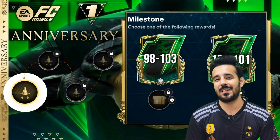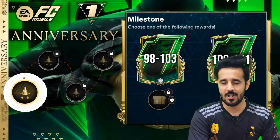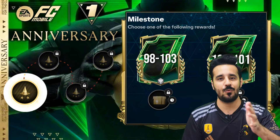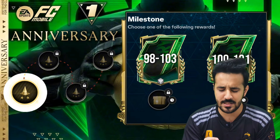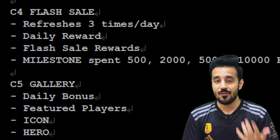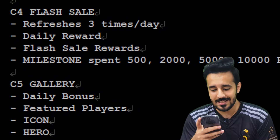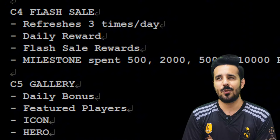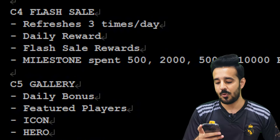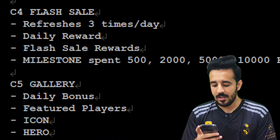The third and important sub-section in Rewards is the Milestone section. There will be another milestone here — similar to the Retro events which had two milestones, like getting a 99 Stochiko and then a 100 overall player. Here I think the first milestone will have a guaranteed reward like a 103 overall player for free, and the second milestone will be luck-dependent — ranging from 100 to 103 — where some players get 100, 101, 102, or if really lucky, 103.